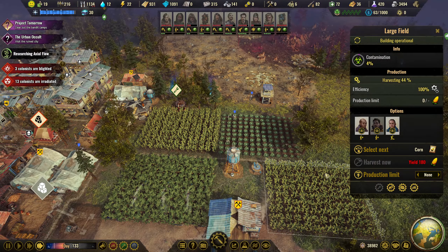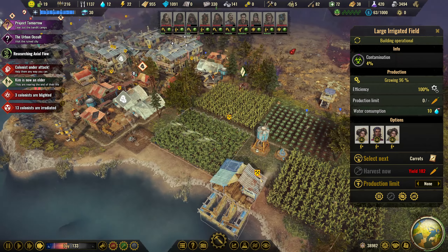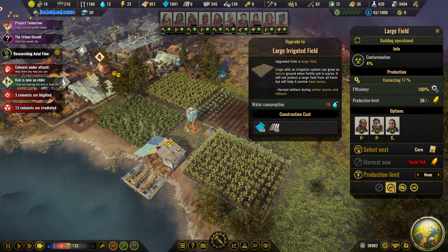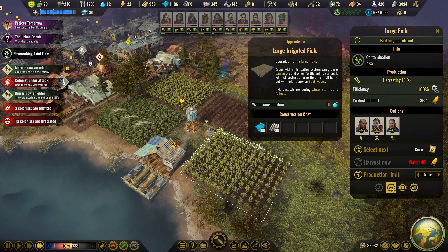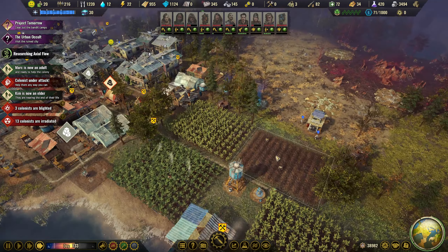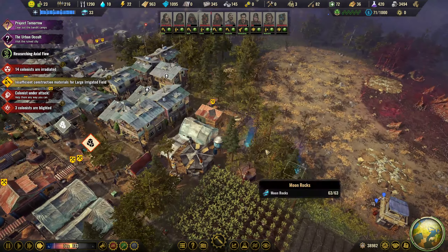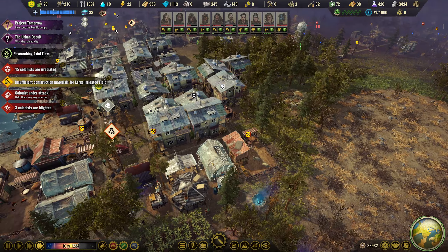I'm just getting all these farms harvested now and I'm going to upgrade them. That should keep us okay for food. We'll get these upgraded - I'm not sure if it is quicker but I quite like the look of it either way. It's pretty cheap to upgrade as well. Now they're being fully harvested. I'm waiting for that to completely clear and then I'll do this corn one. That was cabbage so we need to remember that.